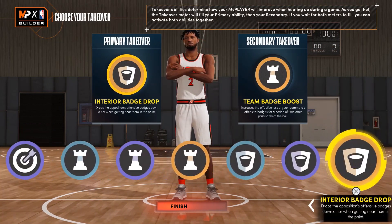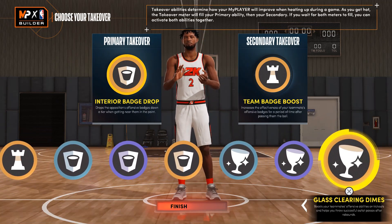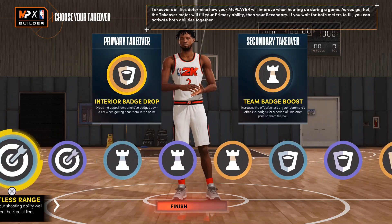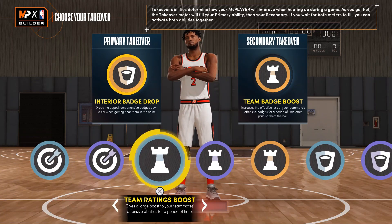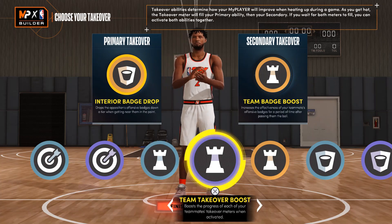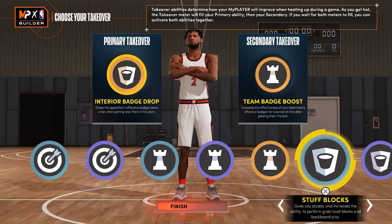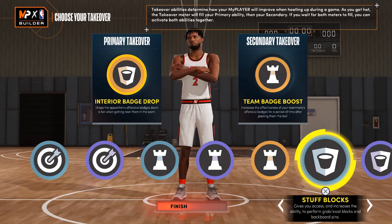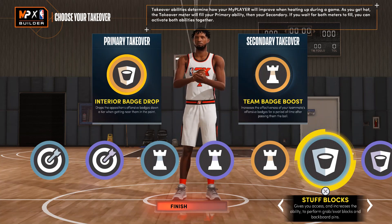My takeovers: I got sharpshooter, playmaking, and defense/rebounds glass. When you get that sharp takeover you know you can shoot. Most people can't even get playmaking on a center build, so I thought it was really unique. I want to be able to drop a bucket for my team if they need it. I can shoot, I can do it all — I'm a jack of all trades.